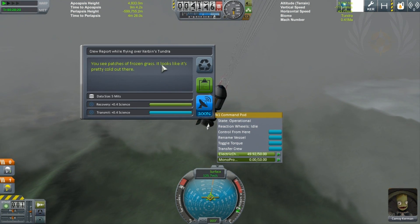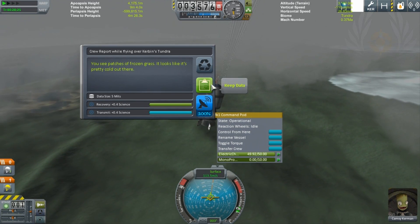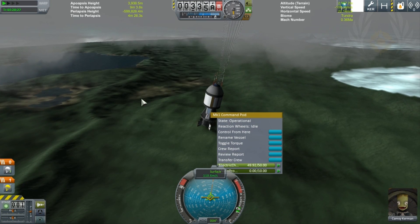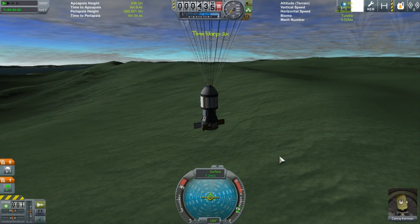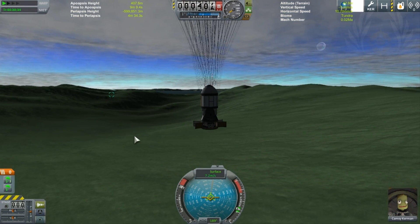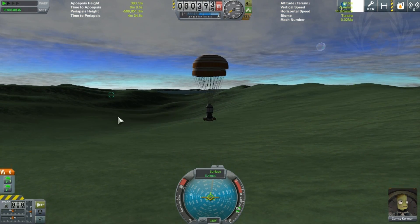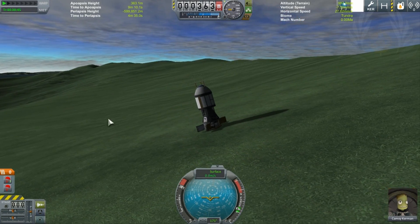Yes! Are we over tundra? Crew report — tundra, baby! Finally! All right, coming up close, go ahead and deploy — oh, something exploded. Go ahead and deploy secondary chutes. Very good — and plop! Very nice, beautiful, awesome!